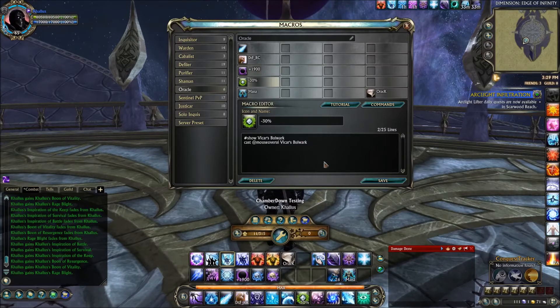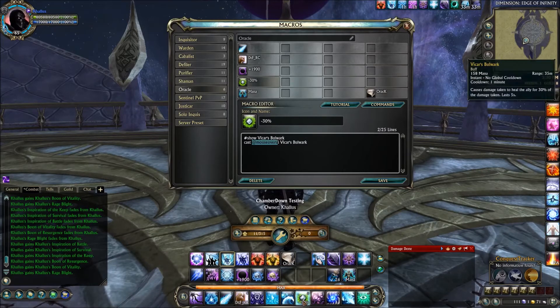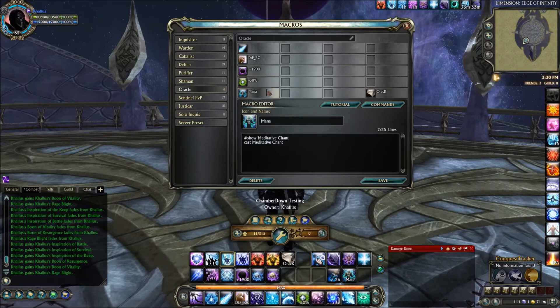Moving on down, we've got the Vicar's Bulwark Macro. This is a 30% reduction in damage over 5 seconds. It's here so I can put the at-mouseover UI, so I can hover the cursor over that person's name and use the 8 key, which is where this macro is. For the fifth macro, it's just a mana macro — so I can label it and know what it is.